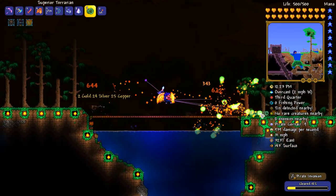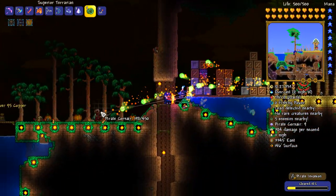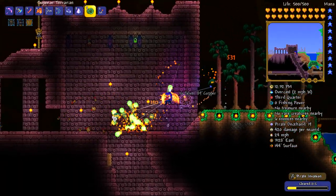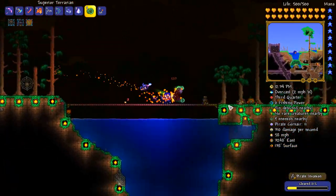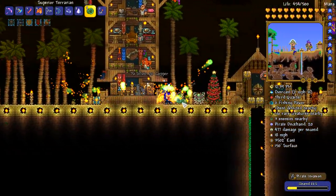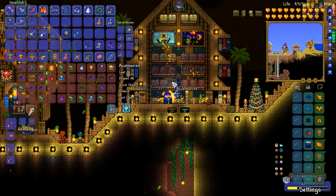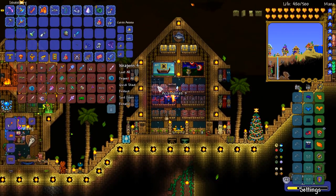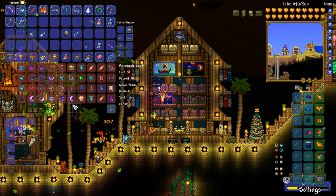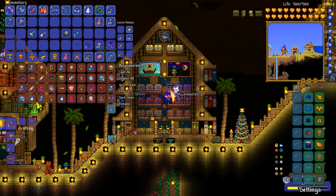One thing I don't think I have is the sunstone. So it could be a nice idea to try and get that so we can get the celestial stone, which is just a universally amazing accessory for every single class in Terraria. While we're doing this, we're just going to quickly check our accessories chest — I really don't think we have it. We do have the moon charm and Neptune shells, so the sunstone is the only thing we need.